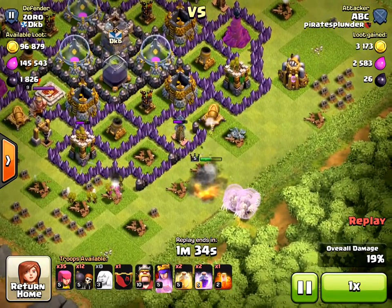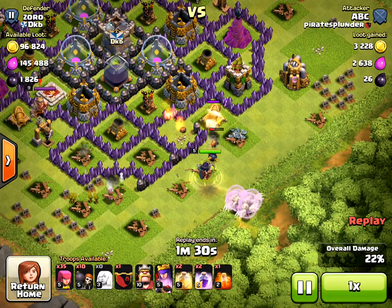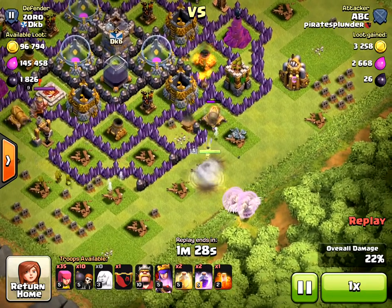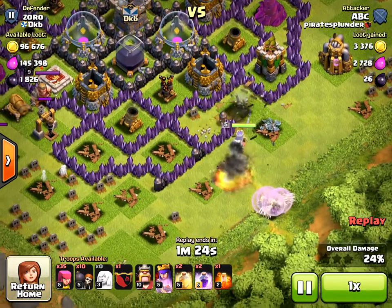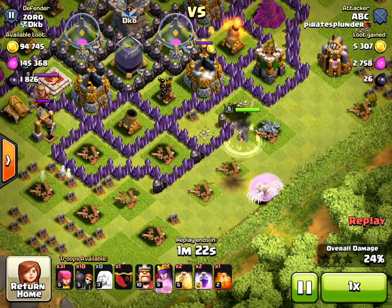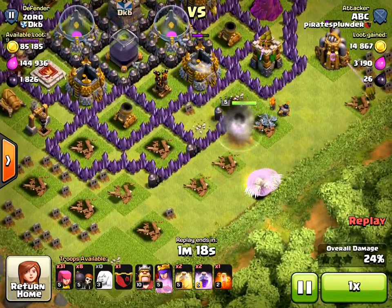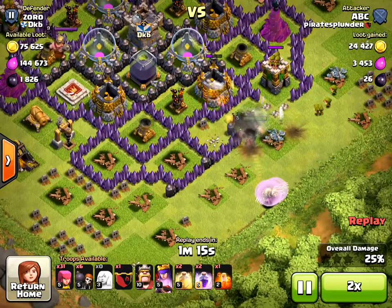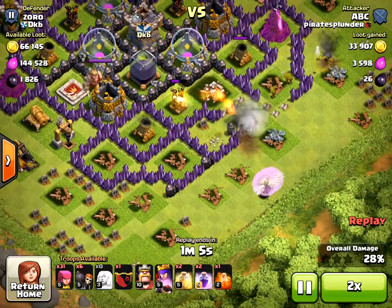Basically, the archers knock out the buildings on the sides, removing the temptation for the queen to go around the outside. What I'm doing with the wall breakers — unsuccessfully here — is trying to break into the middle where the dark elixir storage is. I'm bringing some more archers in and speeding this up a little. You can see the wall breakers are breaking through and giving her a path to go into the center.